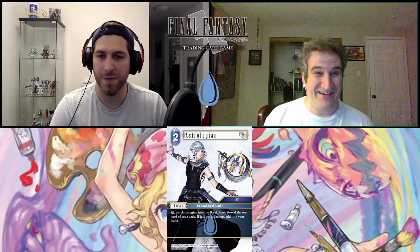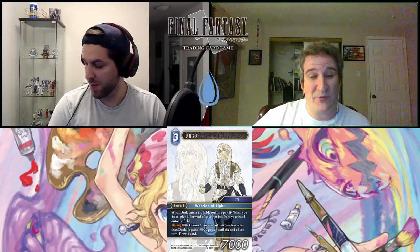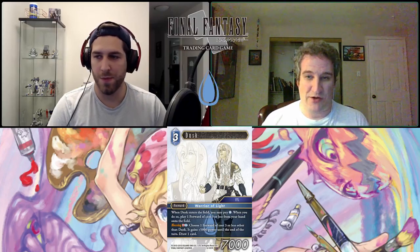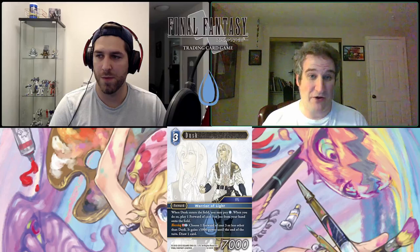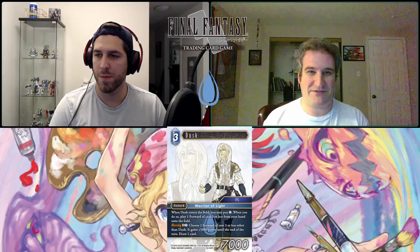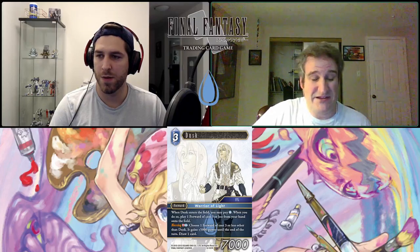Next up is Dusk — job Warrior of Light, category FFL, three-CP, 7,000 power forward. When Dusk enters the field you may pay one water CP — when you do, play one forward of cost three or less from your hand onto the field. He has a special ability, Blessing: Dusk plus one water, choose one forward of cost three or less other than Dusk — it gains 5,000 power until end of turn, draw one card. I love that special — any special that lets you draw a card to replace the one you threw out feels great, and 5,000 power really messes with combat math.